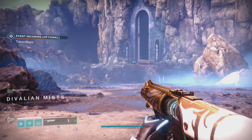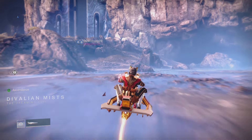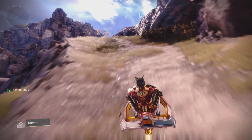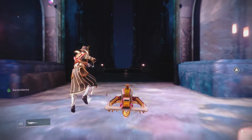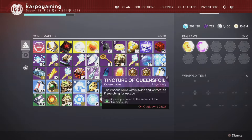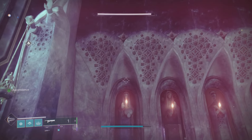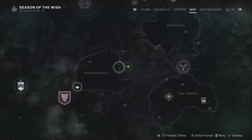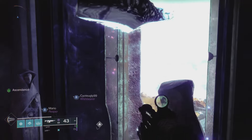Chest number two is going to be located right over here in the Blind Well area. About the tincture — you can buy one from Petraveen, it just costs you a little bit of glimmer. For this second chest we're going to head right over here by the public event area. Make sure you pop that tincture. There's a 30-minute countdown timer, so if you don't get them all in one go you're going to need another tincture.